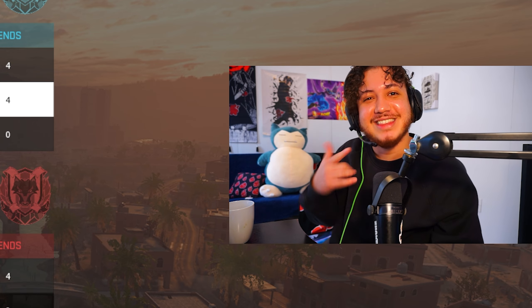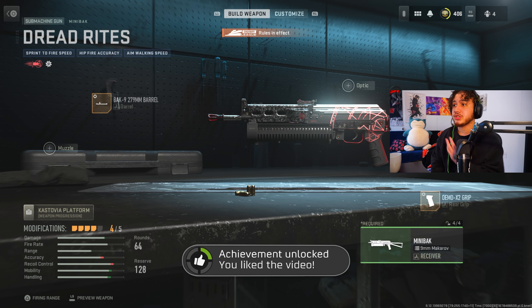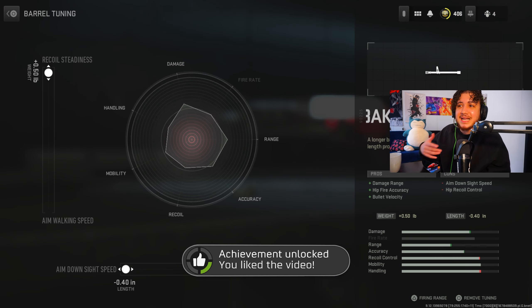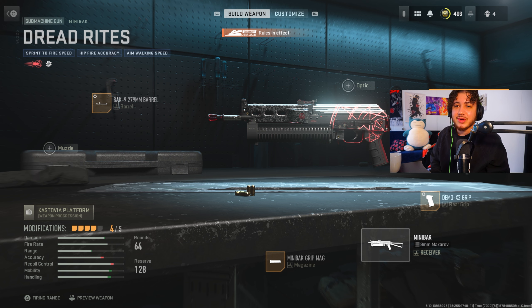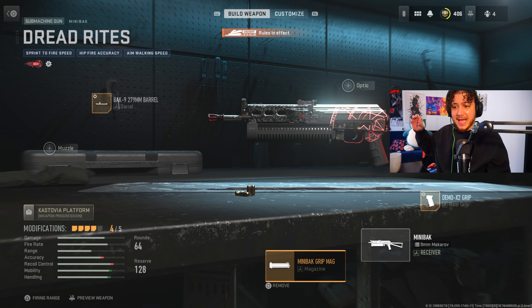I'm going to run you guys the attachments right now — this is the class you need to use. You have to have the variant from the store, which is called Dead Rights. I was using the Bak-9 279MM barrel with maxed out ADS and maxed out recoil steadiness. The VLK stockless for my stock. I ran the Demo X2 rear grip with maxed out ADS and sprint to fire speed. And then I had the Mini Bak grip mag. I had to remove the laser. Great mobility class, barely has recoil, really good damage, and is fast-paced for hardpoint if you're a sub player. Definitely recommend giving the Mini Bak a try. Let me know what you guys think about it, and I'll catch you on the next one. Peace.